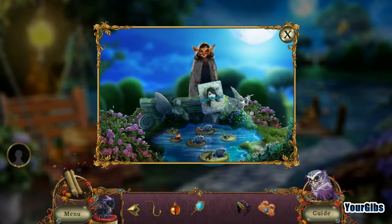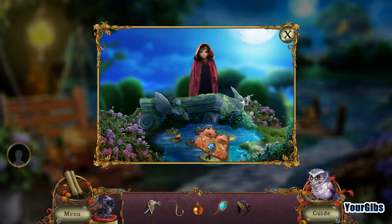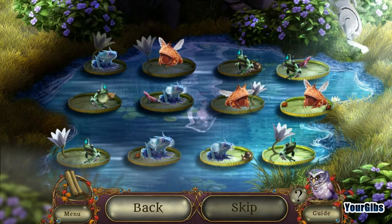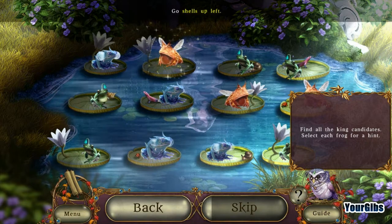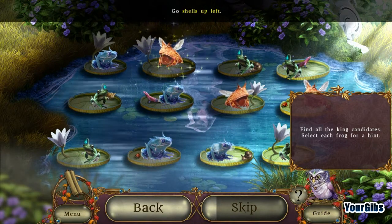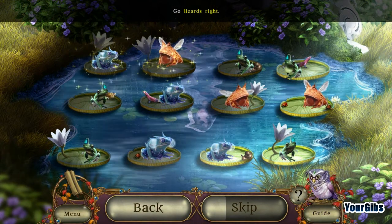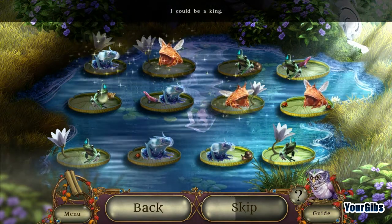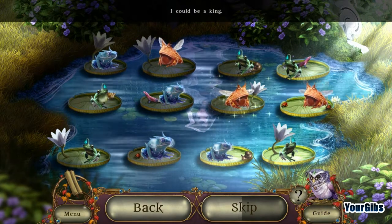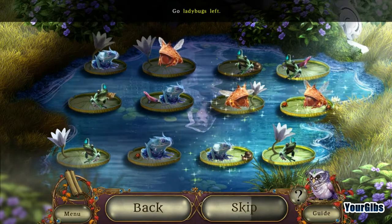Now we need this password. 'Grimby hid the true king among these froglins — we have to find the froglin king. Which one is it?' I have no idea. Holy cow! 'Find all the king's candidates — select each frog for a hint.' Go shells up left. Lizards right. I could be a king.